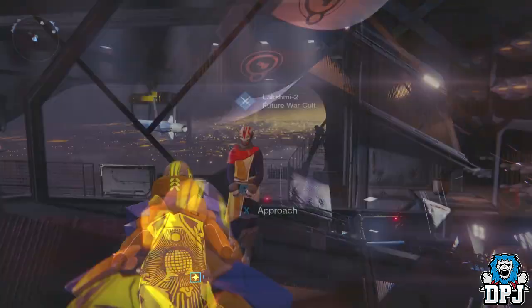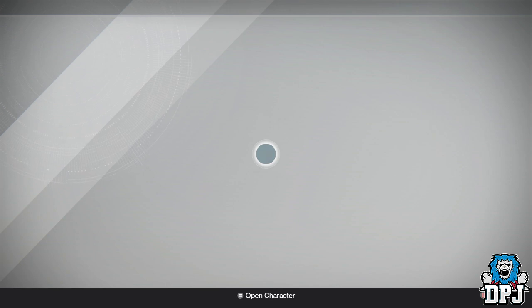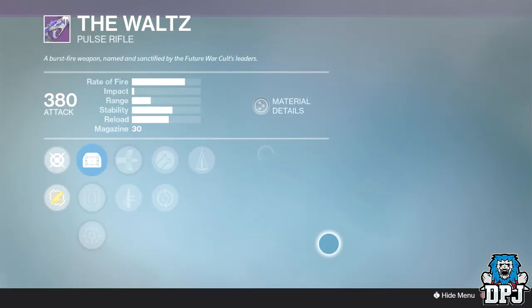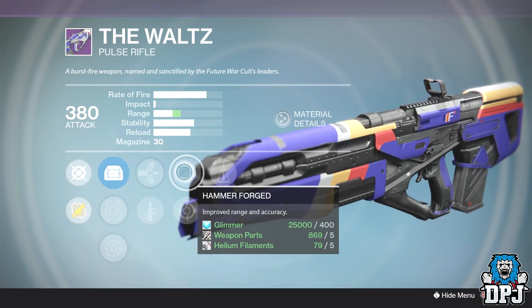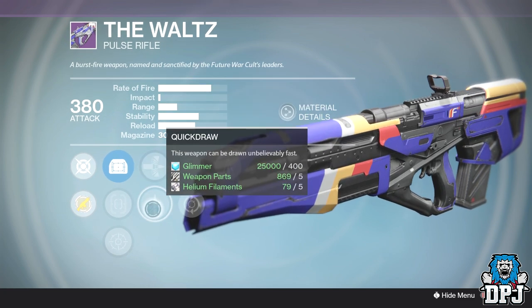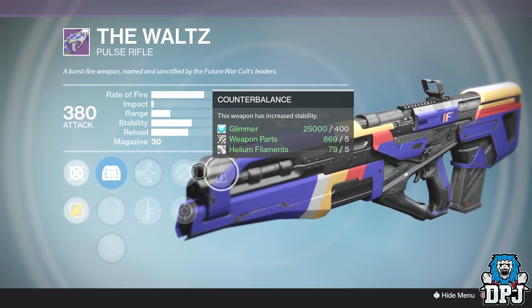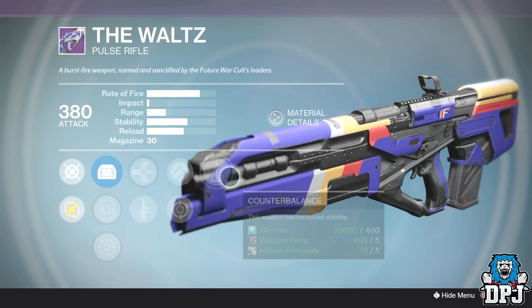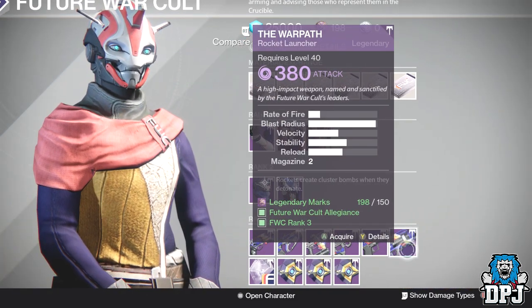Future War Cult has a couple of good weapons this week. First is the Waltz — a rapid-fire shotgun that shoots crazy fast but takes a lot to control. This week it has Counterbalance, which is the best ability perk in the game, plus Hammer Forged and Feeding Frenzy with Armor Piercing Rounds or Quickdraw. I'd personally go with the top three perks. If you're into fast fire rate, low-impact shotguns, this may be for you.